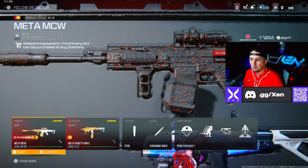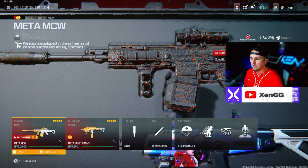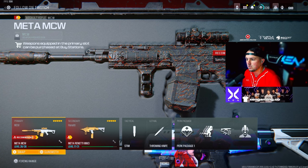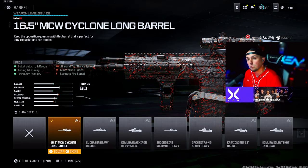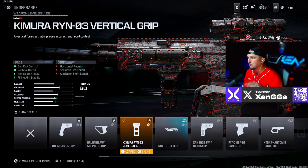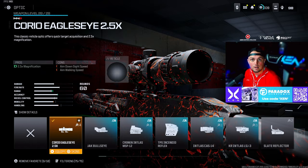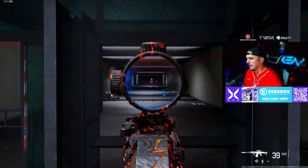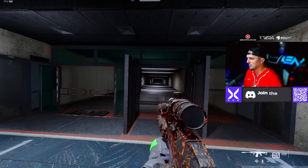Next we're rocking the MCW with the Ronetti pistol with the conversion kit on it. These two are a lot of fun to run especially at mid range and short range — the Ronetti is a lot of fun on Fortune's Keep especially. For this MCW we're going with the VT7 Spirit Fire Suppressor, the MCW Cyclone Long Barrel, the Chimera Ryan O3 Vertical Grip — since this doesn't have a lot of horizontal recoil so we're mostly focused on vertical recoil — the 60 round drum, and the Choreo Eagle's Eye 2.5x scope. That MCW at mid range is so so good and it can hit long range with no problems.